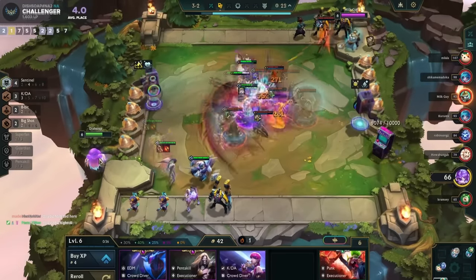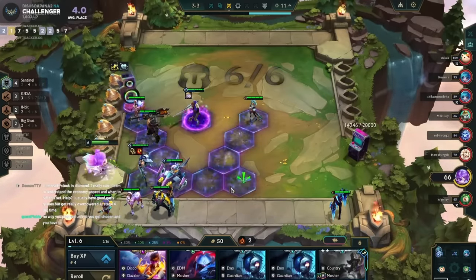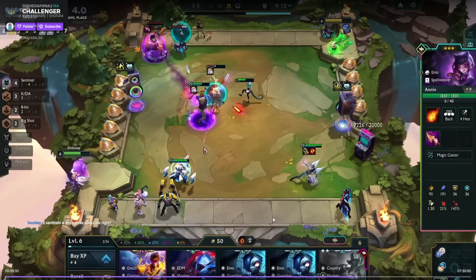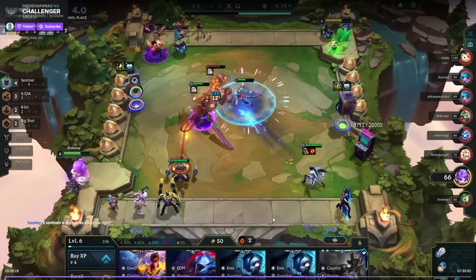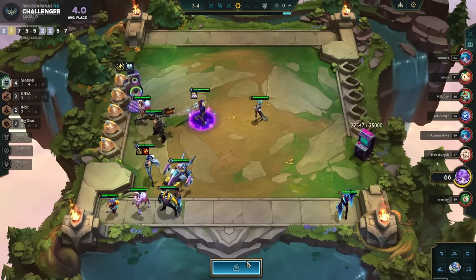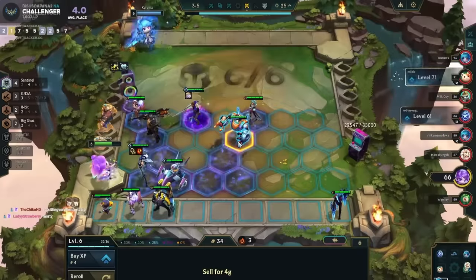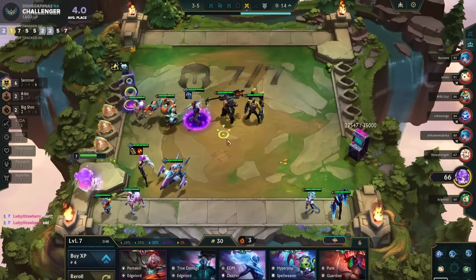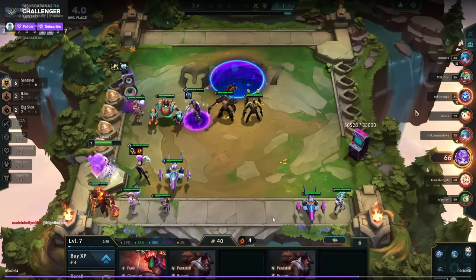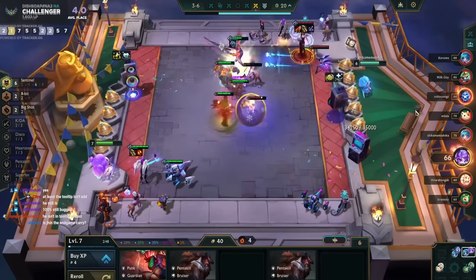I level and don't really have anything set up yet. I think I was rolling for Echo or KDA — six Sentinel or KDA seems reasonable. I can make 40 easily but can't make 50 this turn no matter what. I find the KDA — makes sense. I don't usually hold random Zeds I find unless I hit Zed chosen. I just win because I'm stronger than him. Urgot's actually pretty strong here, but buying him ruins my frontline so I skip it.